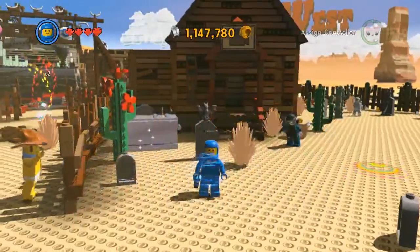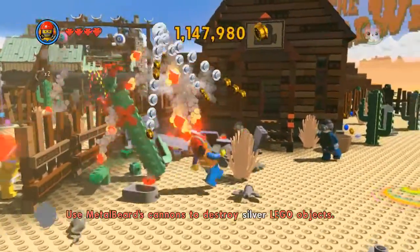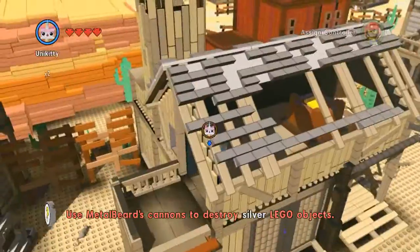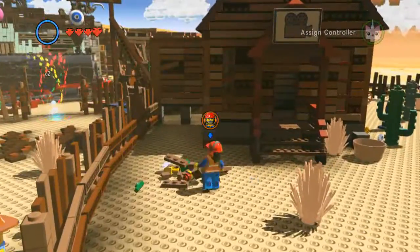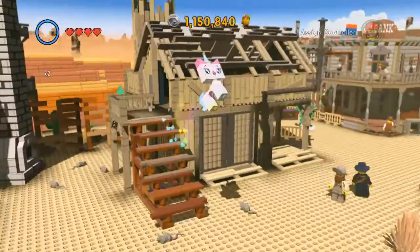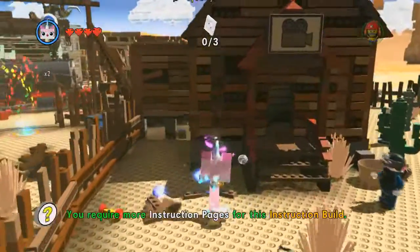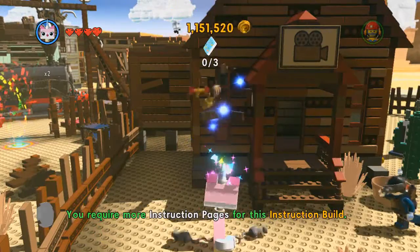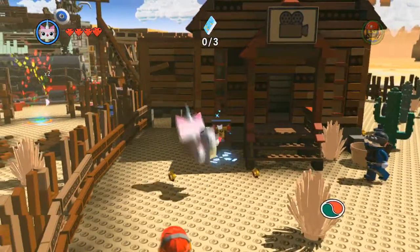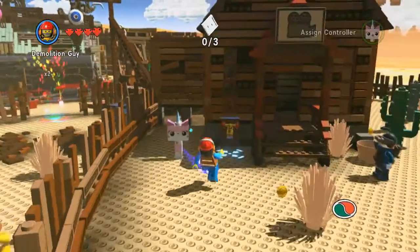The next bird involves quite a long cutscene. You'll need an explosive to destroy the silver object there, and then you'll need a master builder to build the lever. Get a master builder such as Unikitty over here, build the lever, and then pull it.